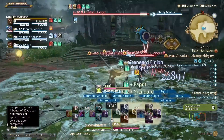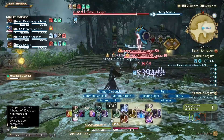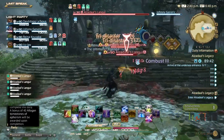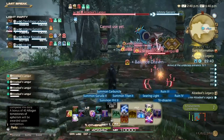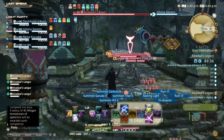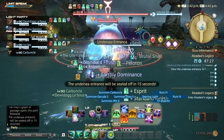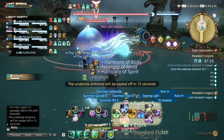When you first start off, the first set of trash mobs are really nothing out of the ordinary. You can do large pulls — there's really nothing to pay attention to other than watching out for occasional ground AoEs. Burn down those trash mobs and get to your first boss.